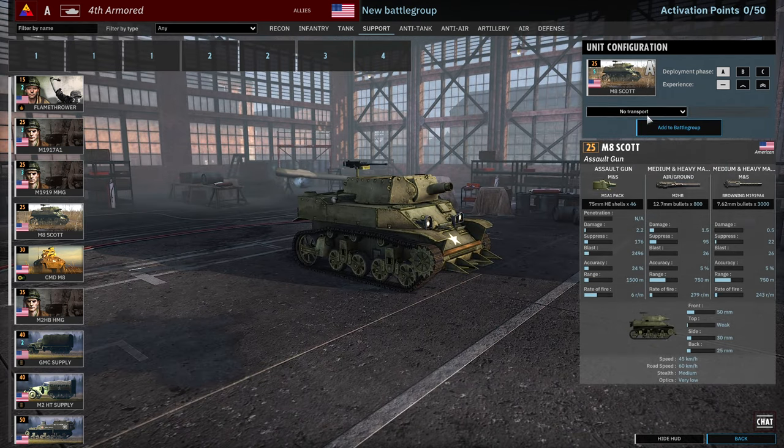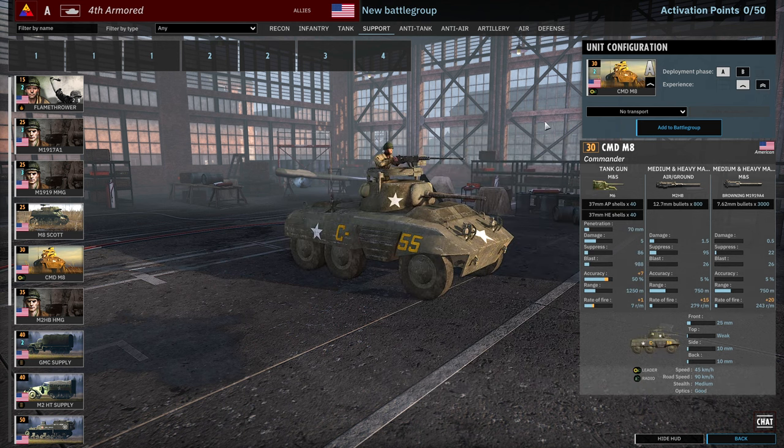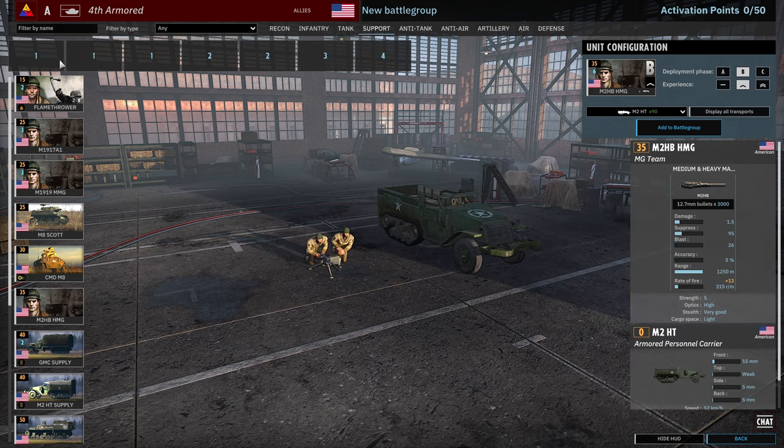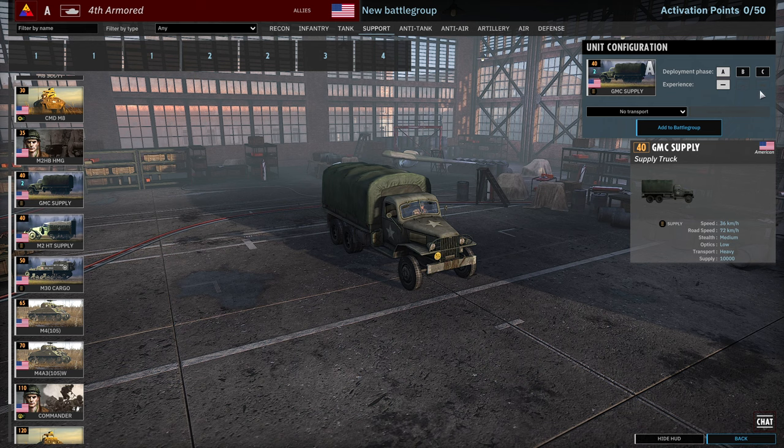Then we've got the M8 Scots, available in A, B and C at 5, 10, 15 availability. The M8 Command Vehicles — these aren't commanders, they are leaders — available two in A and four in B. If you need to supplement leaders, this is another way to do it in your support tab, especially since the support tab is pretty cheap. The 50 cal is available in Phase A, B and C at 4, 8 and 12 availability, but can't come in with a 50 cal half-track — that would be a nasty combination. And we've got two cards of GMC supplies available in A, B and C.